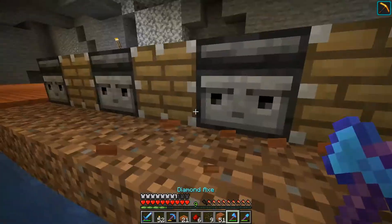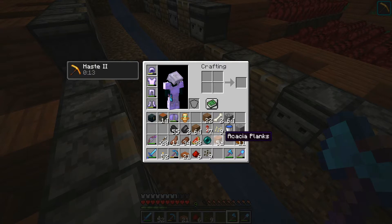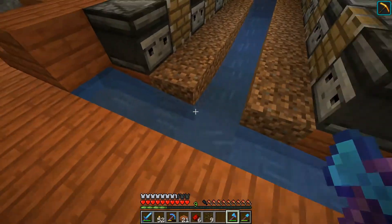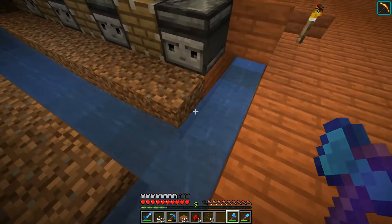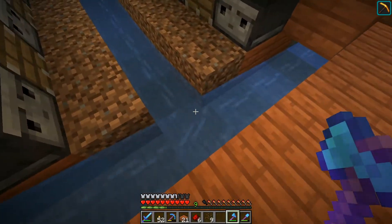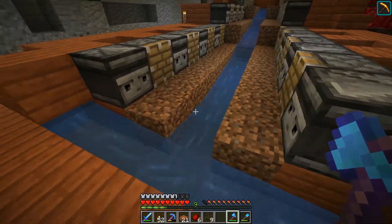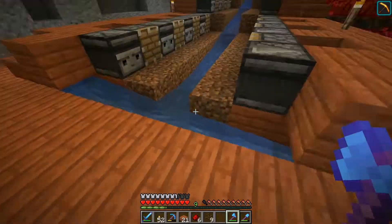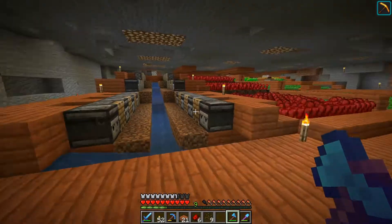Let's try and test this with an update block. As you can see, the piston pushes the melons and pumpkins, which is going to break them and let them fall down here. But I think I've run into a bit of a mistake — I'm going to fix all of this up after this and make it pretty and dandy.